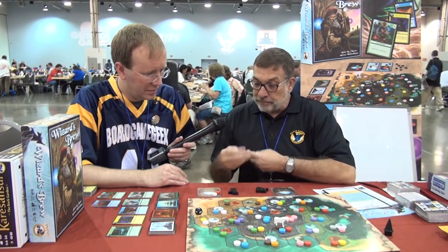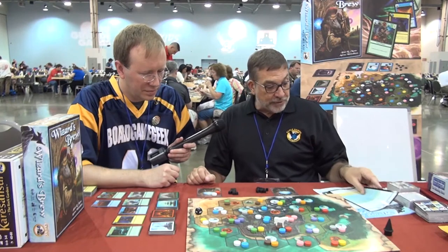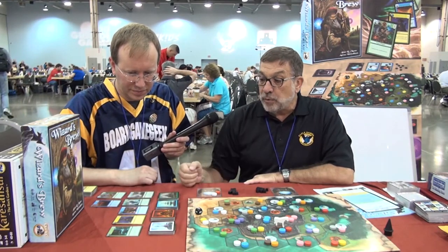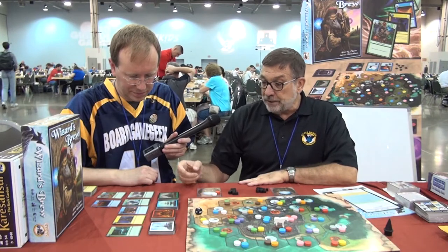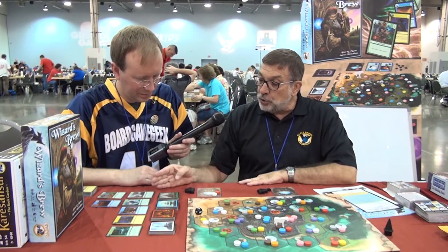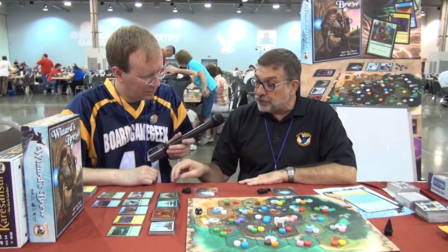The game rounds are played in four stages — there's a player aid chart to cover that. In the first phase, you deal out spell cards equal to the number of players in the game, and you bid on these spell cards using energy cubes. Every player has 10 energy cubes.